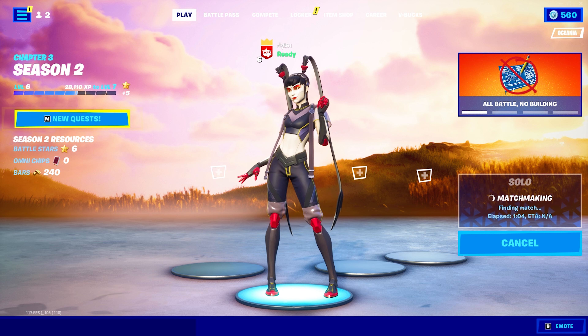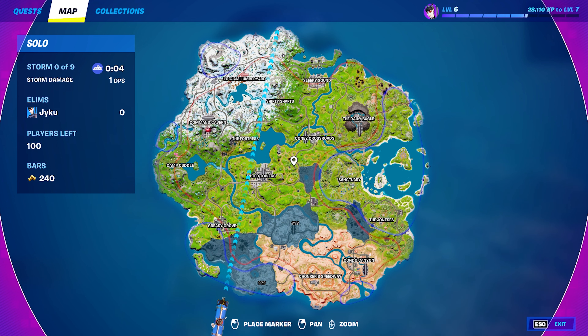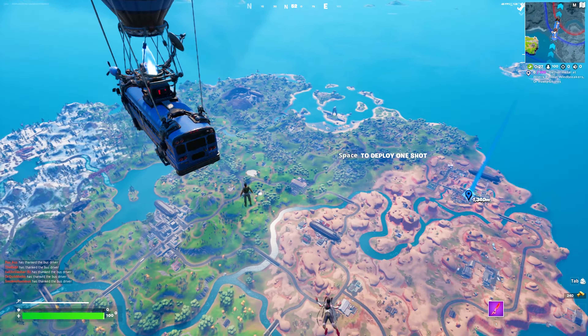The first thing I want you guys to do is load up into a game. Once you are in a game and inside of the battle bus, bring up the map. Once you have your map up, go ahead and put your marker on Kondo Canyon, exactly like I do on screen right now. Once you've done that, jump out of the battle bus and make your way there.